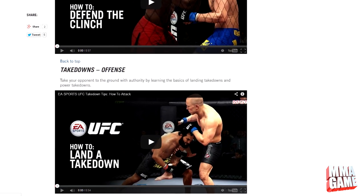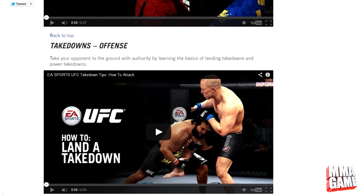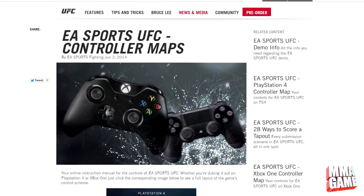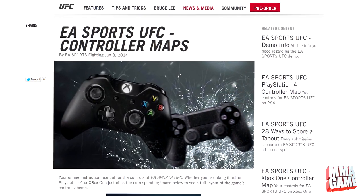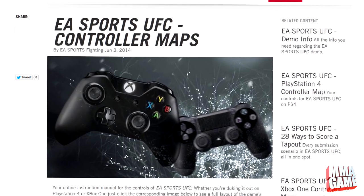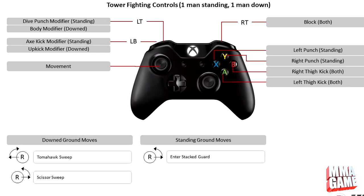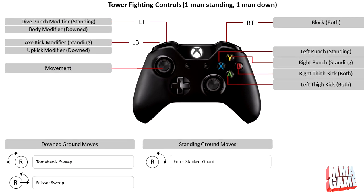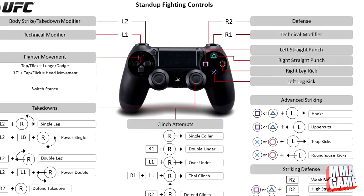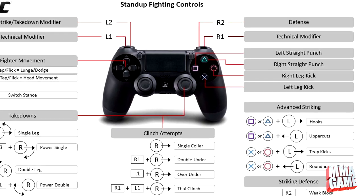The other thing they did is release a full video series showing basic tutorials on how to get around the game and how to get out of certain spots. Not only that, but they released a full controller guide on their site for both Xbox One and PS4. I'm going to be putting some of the images on screen, but the links to the actual website are in the description, so make sure to check that out.